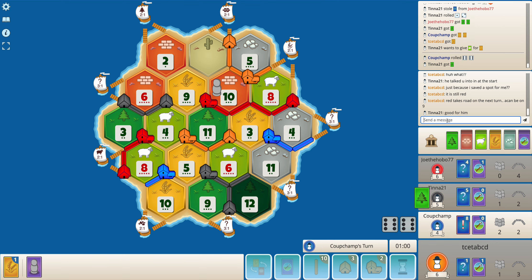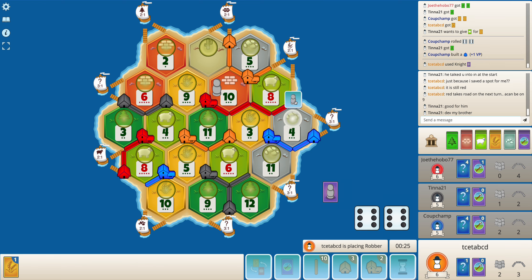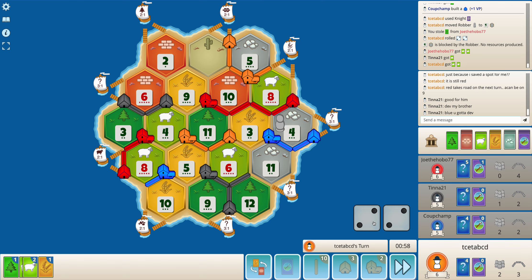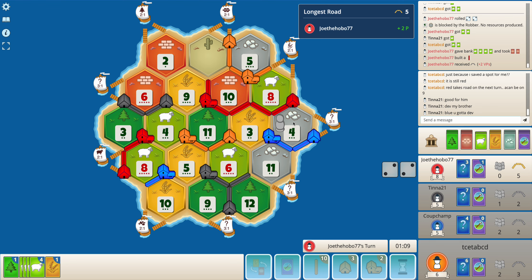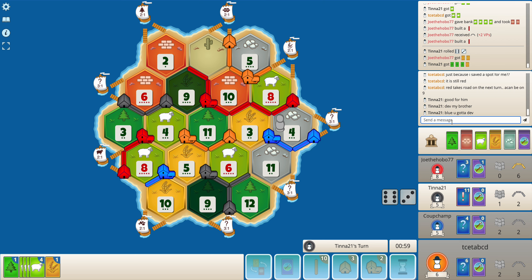I'm a little scared for red here. That four was a good block — red and blue both being blocked off those ores is excellent. As expected, red is almost on nine points. I think red doesn't play the knight — it has to be a VP card.